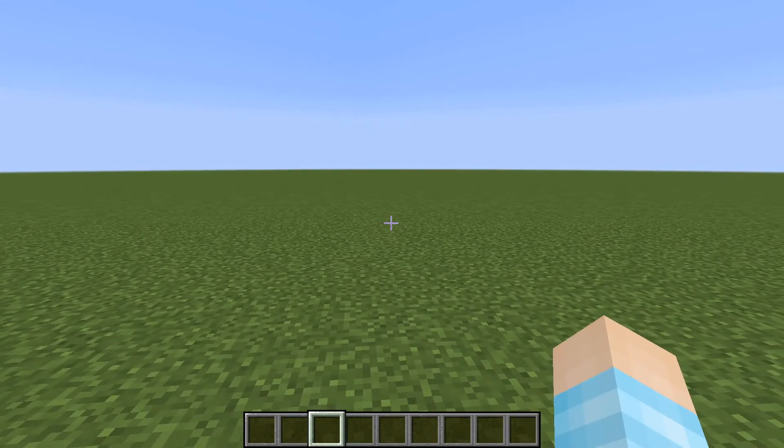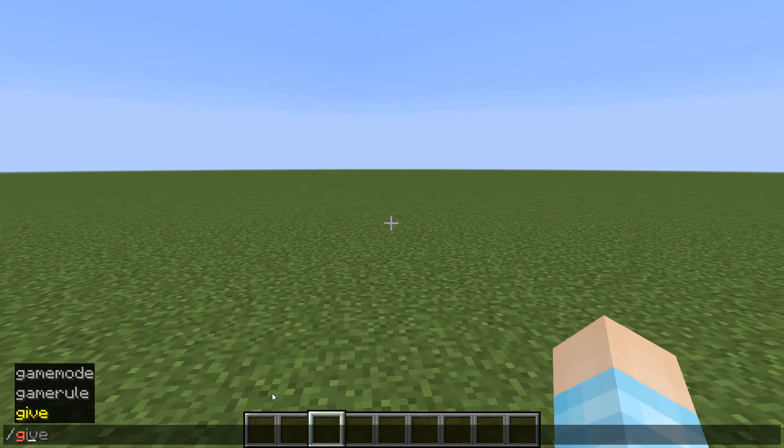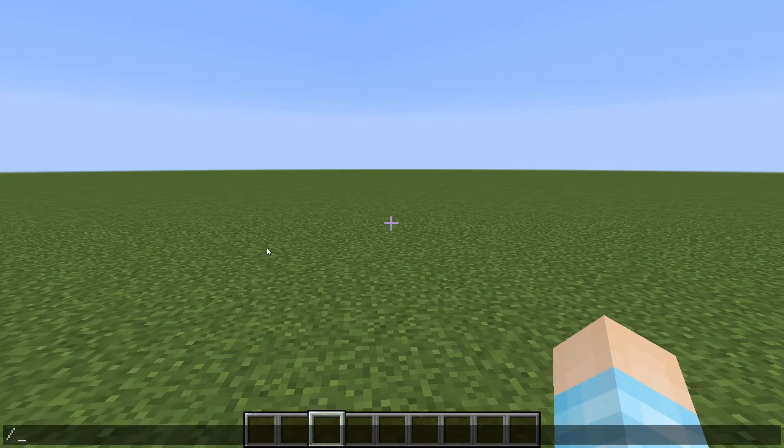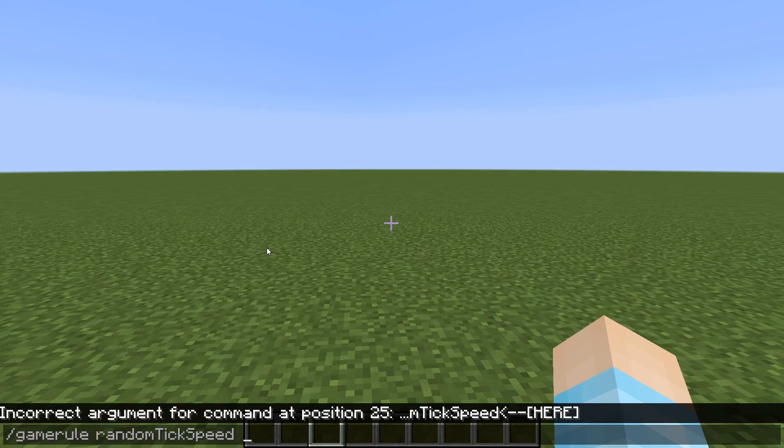So what you need to do for this is you need to have cheats on so you're running commands and all that. What you want to do is type 'gamerule' and then 'randomTickSpeed', and then you can change this to whatever you want.